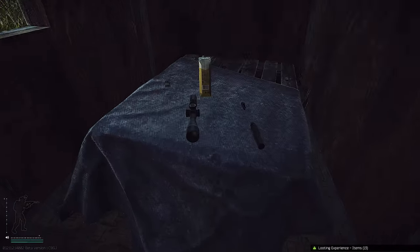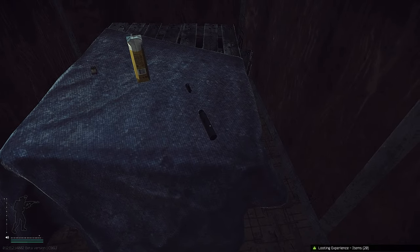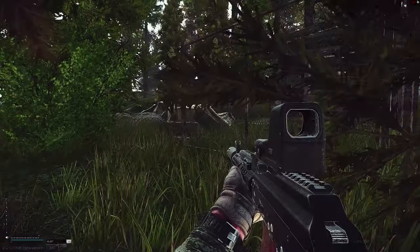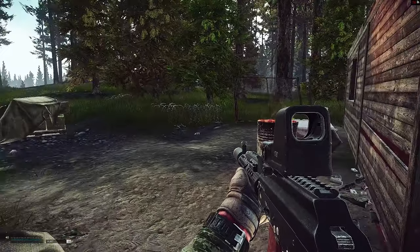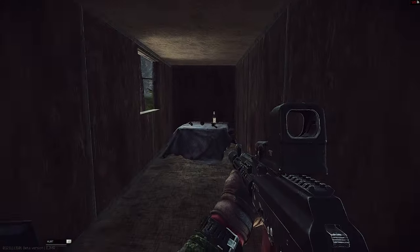You can find food, beverages, saliva, NVGs, and there's a small greenish ammo crate with some ammo boxes laying on the ground. This area is my number one.